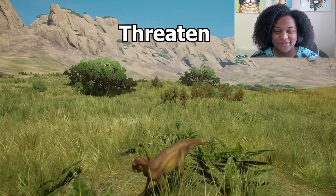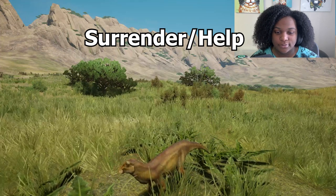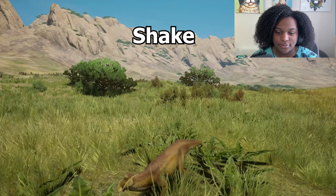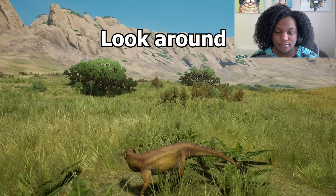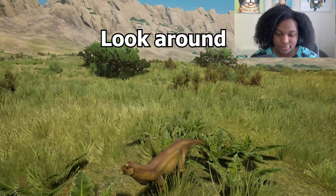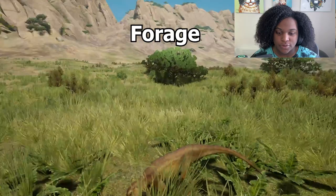Recall — that's actually a little scary. More call — pretty good. F call. Standard shake. Look around. And then forage — super cute.